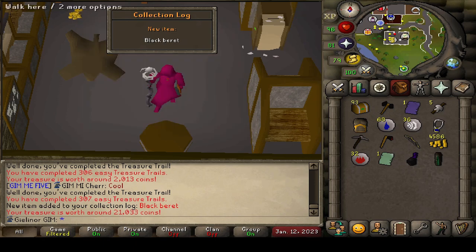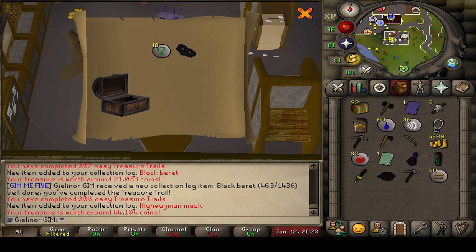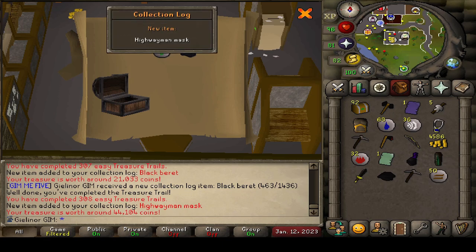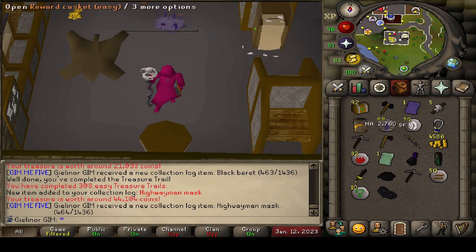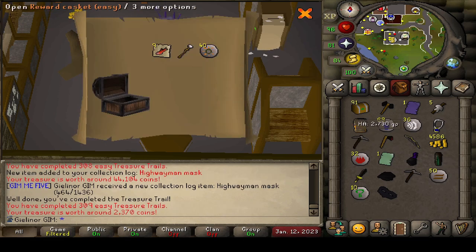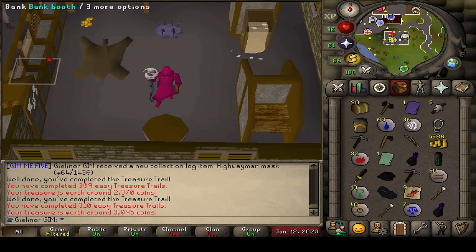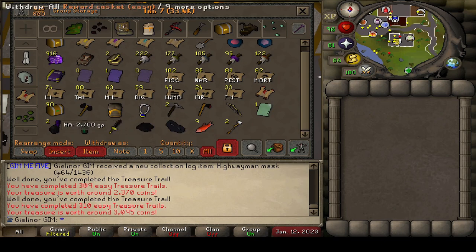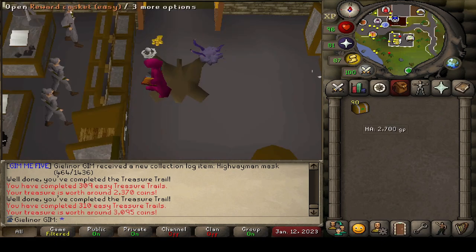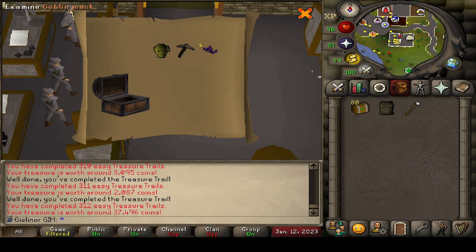Blackberry hat — lovely, love to see them. Highwayman mask — that's pog. Let's bank what we got here and keep cruising along with these 90 caskets. Gotta be something juicy hiding in there for us. Zombie mask — we've already got that one.